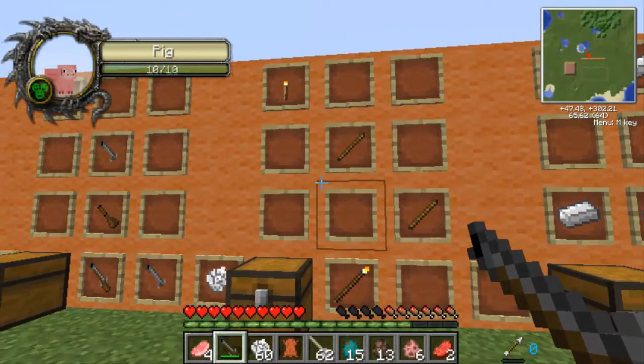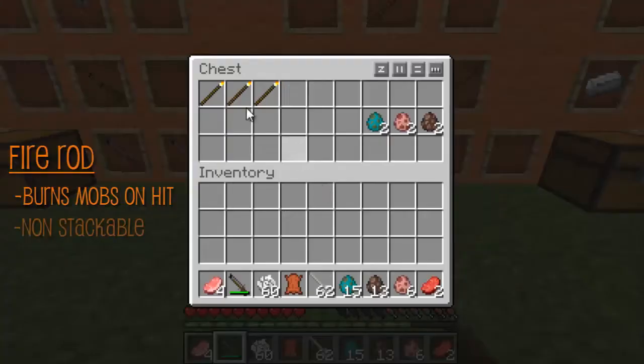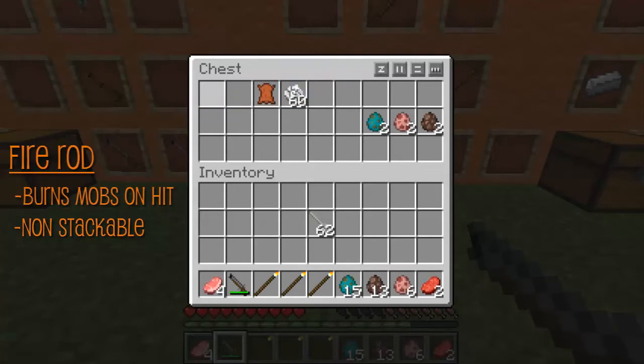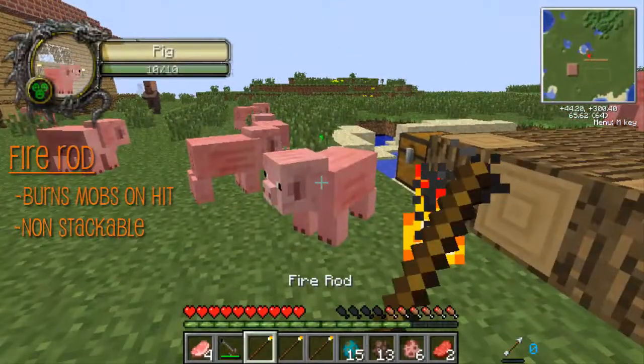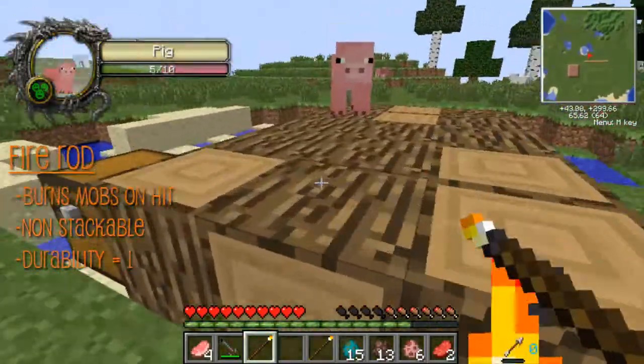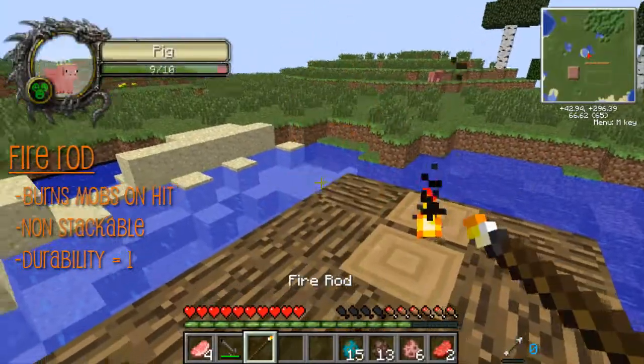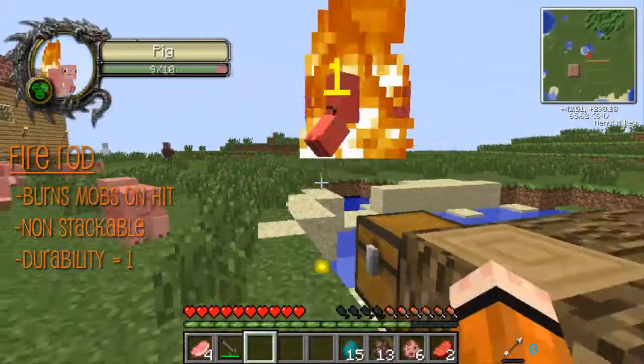Next is the fire rod. Basically it just burns a mob, but it doesn't stack. This is how it's crafted — I think it's one each. So let's test it out. Take that — he's on fire. I don't know if you can burn blocks with it. No, you can't. What happens if you drop it? Nothing. So yeah, that's that.